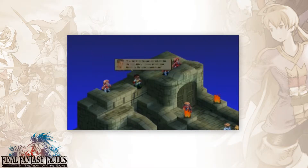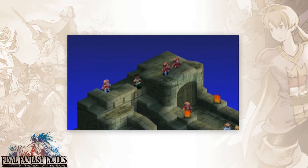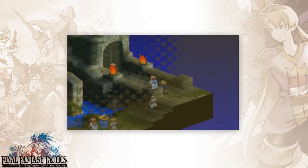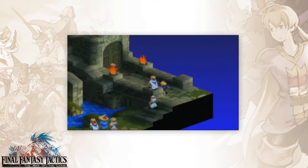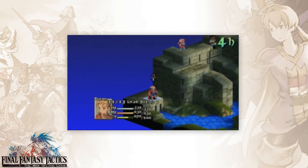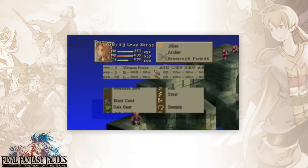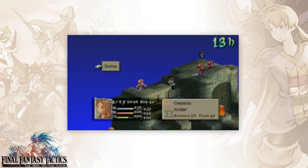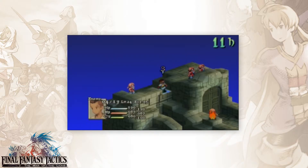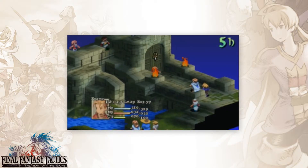We've actually got enemies effectively deploying archers, and this fight can go really, really long because you've got to basically climb up there and kill everyone. We have a knight over here - he's a knight. Archers have actually got longbows and they're up there. Windslash bows are actually the highest you can buy. And we have Marok - if we kill Marok he'll leave, but Rafa would follow him. We got another knight here.